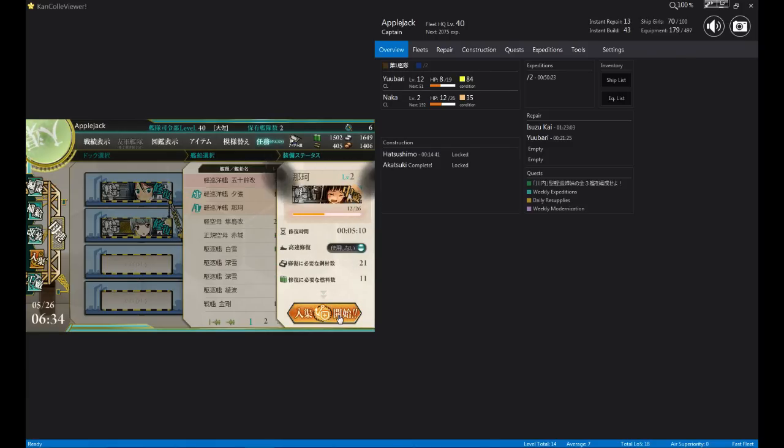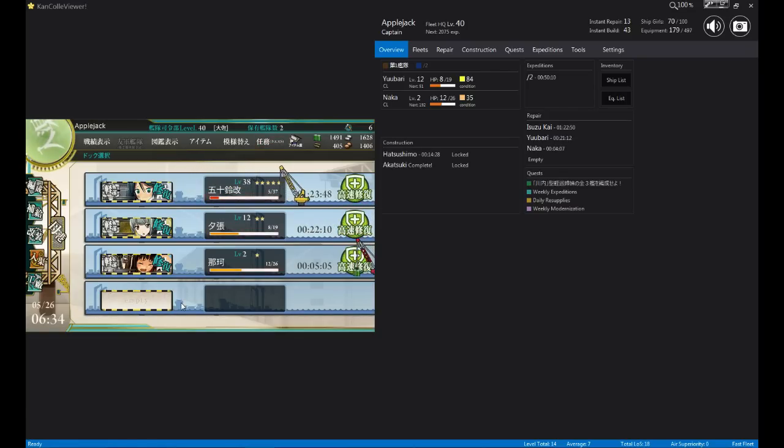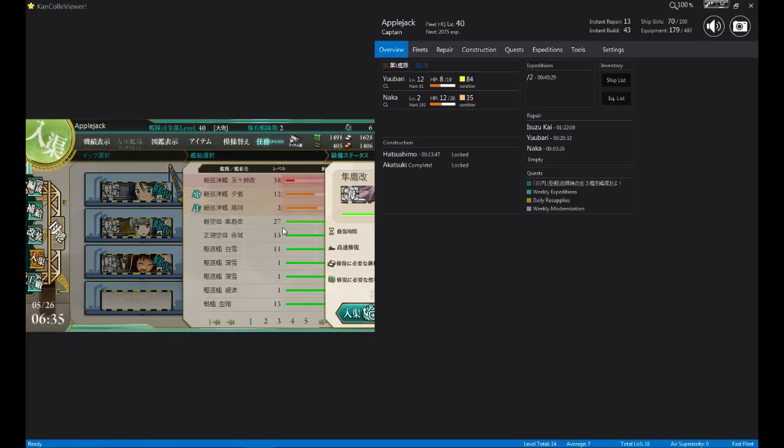Repair them — and depending on their level, the higher level and the higher ship type, it'll take longer to repair. So like battleships take a long time to repair — high-level battleships especially. But low-level destroyers, which are the smallest ships and lowest level, will repair pretty fast. For example, my light aircraft carrier is only taking 4 damage but it'll take 23 minutes to repair because she's level 27 and a light aircraft cruiser, whereas my light cruiser here has taken 11 damage and it also takes 22 minutes — less damage but the same time.